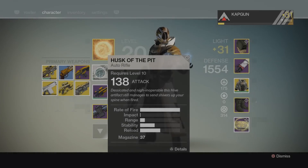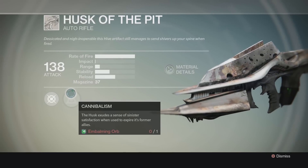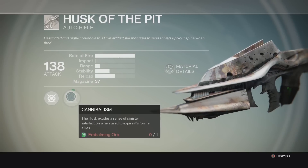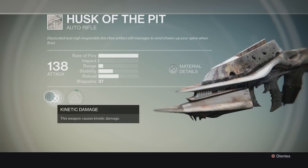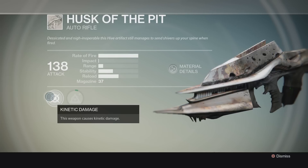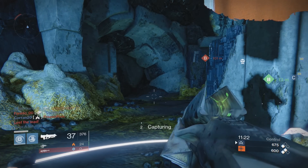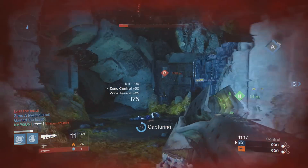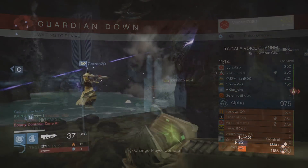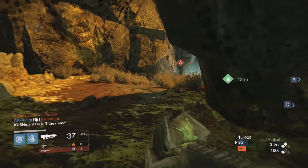What's up guys, Captain here — giving you guys a look at the Husk of the Pit. This is a rare weapon that is available if you basically kill the guys that have the swords. You need to kill them over and over again until this weapon drops. This weapon can turn into an exotic weapon, so keep that in mind. I have a video explaining in detail how to get this weapon — go check it out if you're interested.